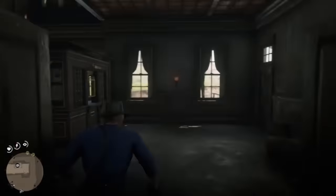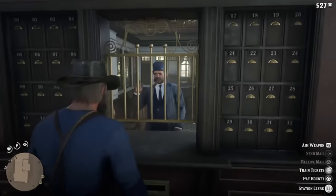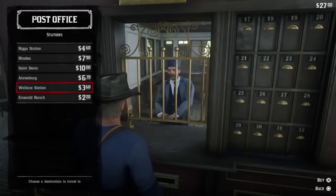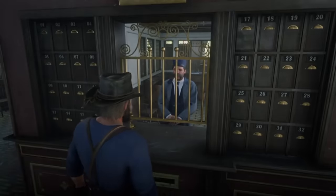If it's not wanted dead or alive, you can actually go and pay it off. You go and pay it off at the post office in town — any of the towns that have a post office. You're going to be looking for a letter envelope icon. You go in there, hold L2 to talk to the clerk, and choose the option for paying off your bounties.